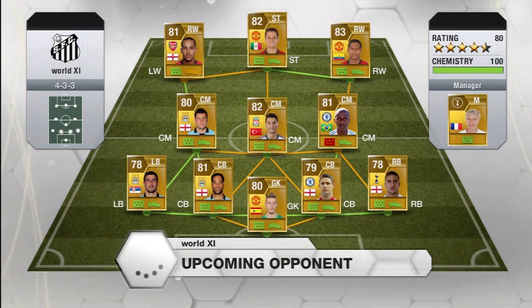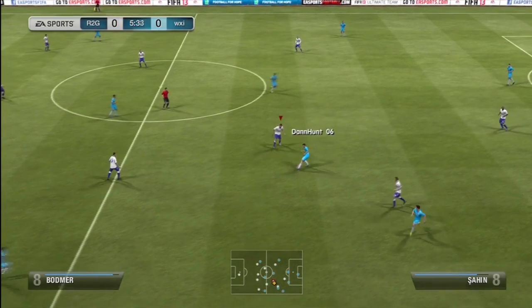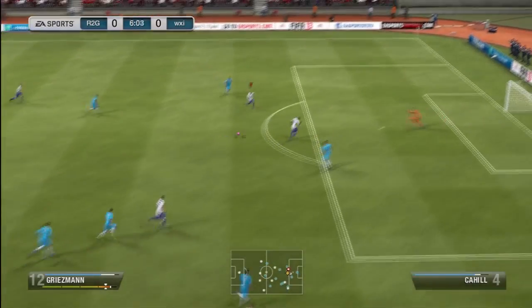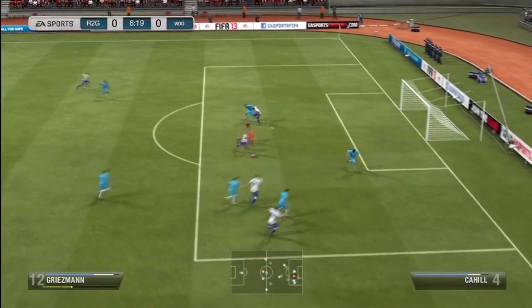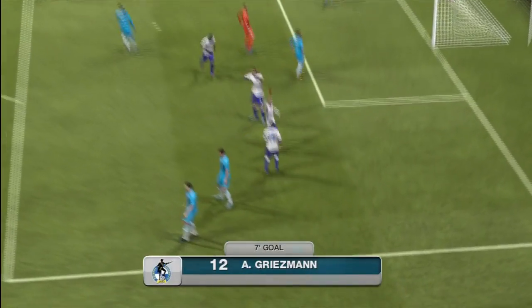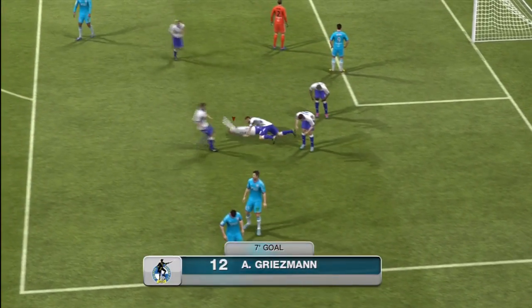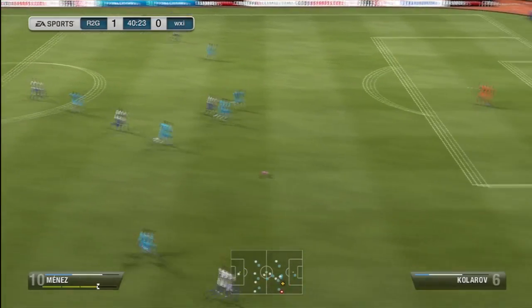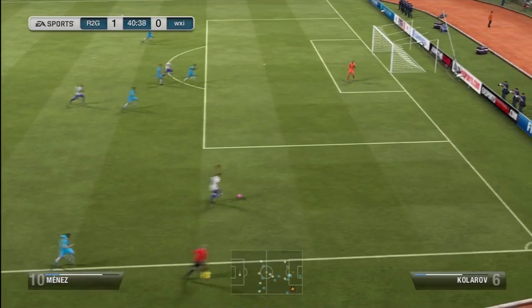We pop into our first game and come up against a 4-3-3 BPL team — looks pretty dangerous, it's got the likes of Valencia. But we actually scored a really nice goal early on. Griezmann doing a toe-to-toe bounce, going past the keeper and just slotting that one into the empty net. Seven minutes in, so not too bad.